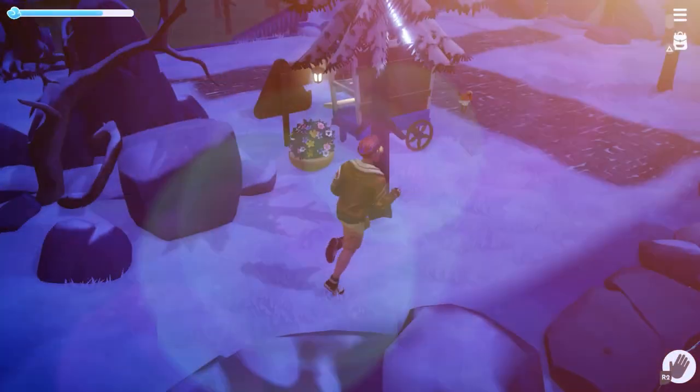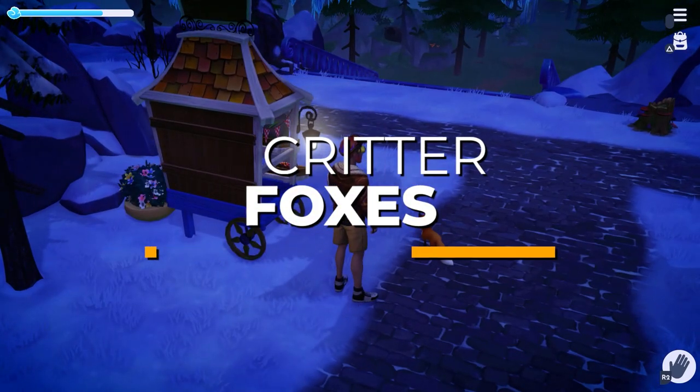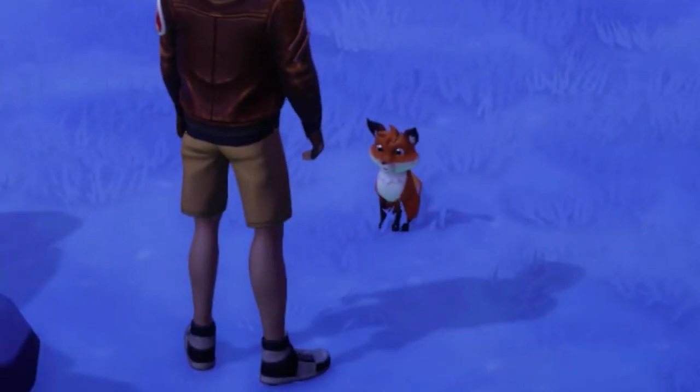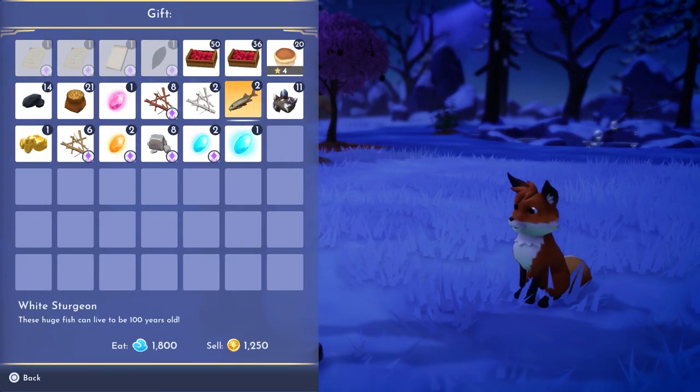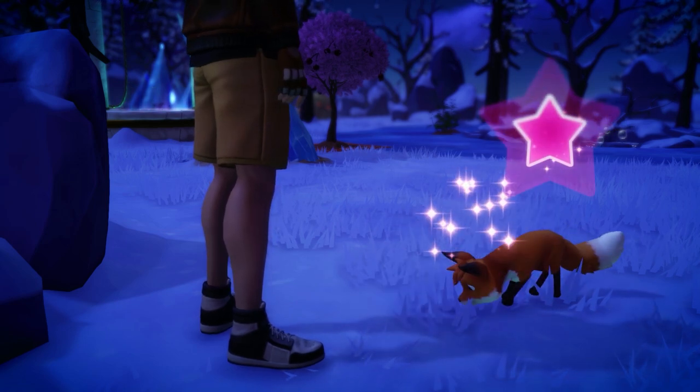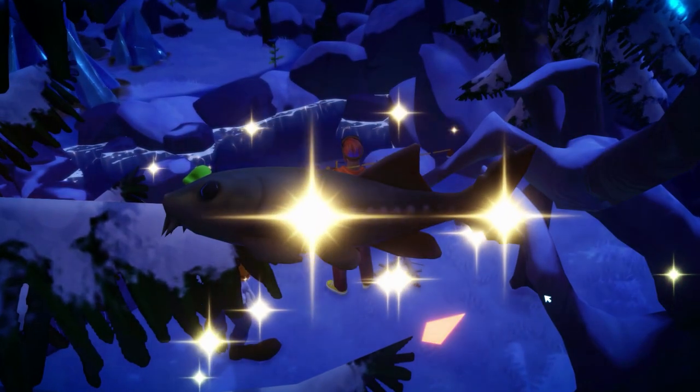After that, you'll encounter the foxes of the Frozen Heights. The approach method for this is just like how you approach the rabbits — just be persistent until they stop and allow you to feed them. For this one, however, you will want to feed them some white sturgeon fish, which you can catch from the golden ripples at the Frozen Heights.